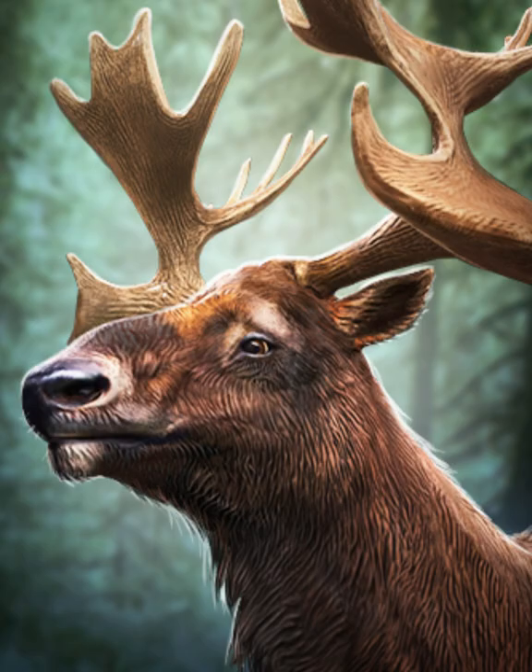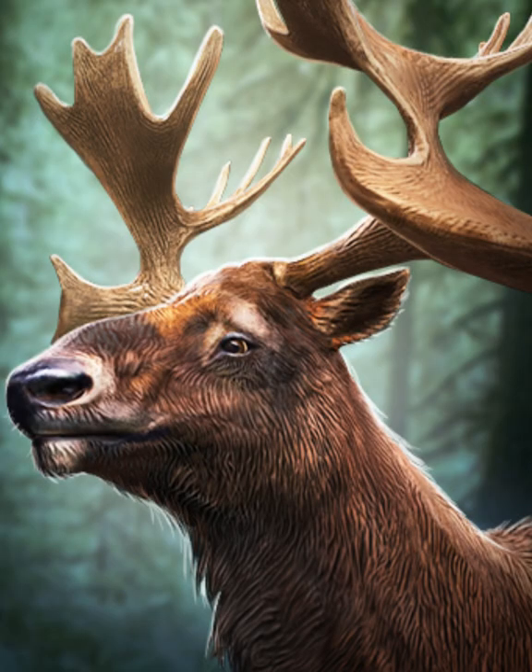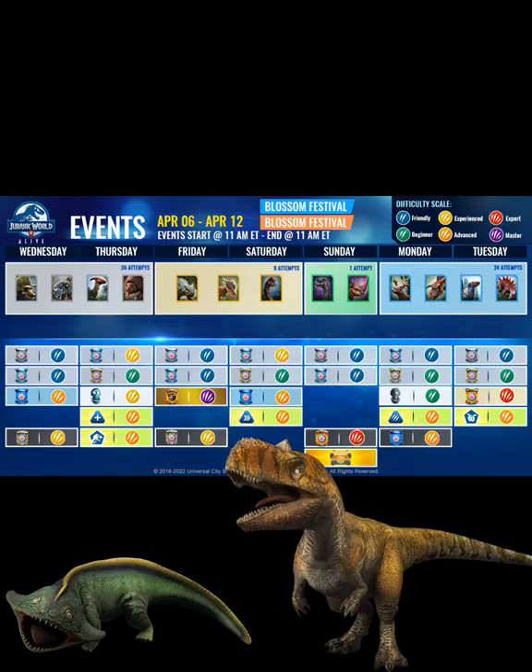Once again, we're going with the event exclusive creatures as the best option — so the moose Cervalces is your best bet. Fukuisaurus is actually not a bad option either if you're building that hybrid with one of the continental epics; it's fantastic in tournaments. If you live in the European continent and want to build that legendary hybrid, Fuku is a good choice. But overall, Cervalces is going to be your better option.